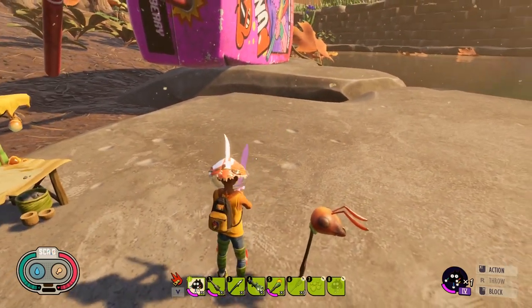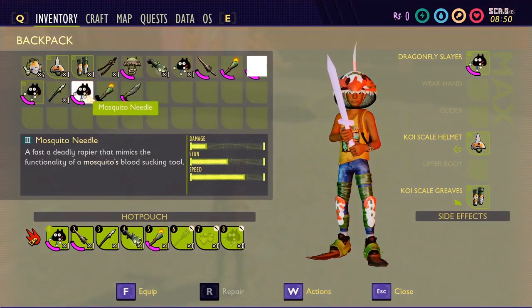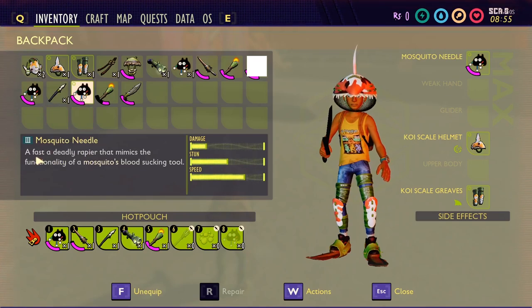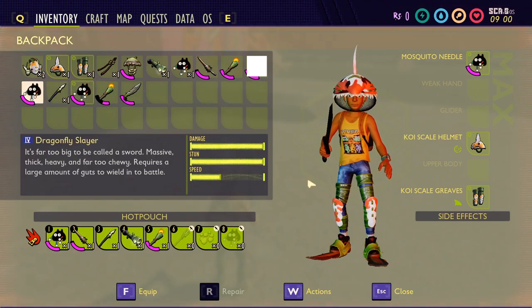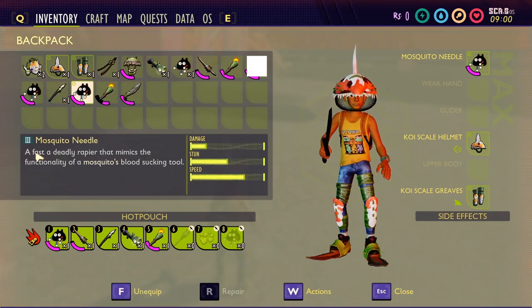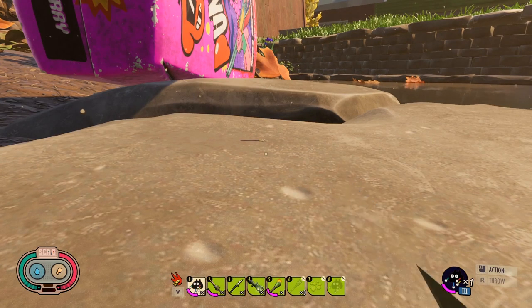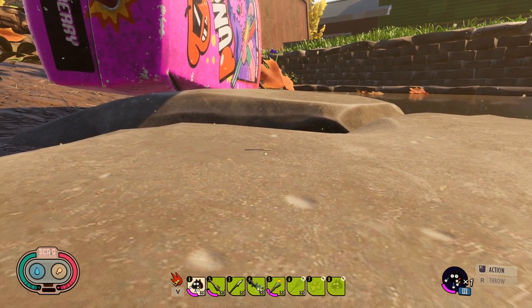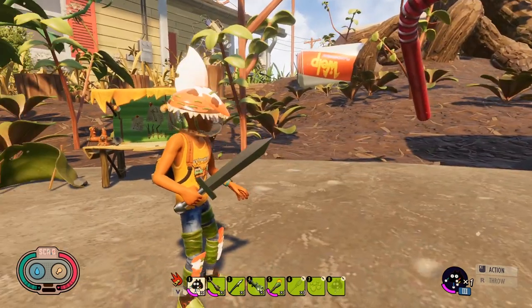So if you're curious to see more of Grounded and the pending game, and if you're on the fence about buying it, this might convince you. Make sure you click or tap that subscribe button and turn on the notification bell. The difference between the Dragonfly Slayer and the Mosquito Needle: the Mosquito Needle has quite a lot less damage, a little bit less stun, but a lot more speed, and it also mimics the ability of the mosquito to basically suck out the blood of the enemy, possibly causing bleeding damage.